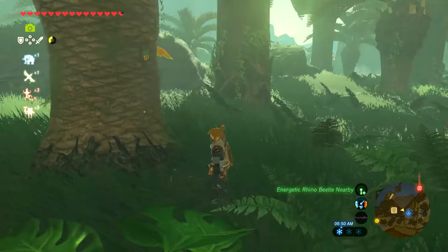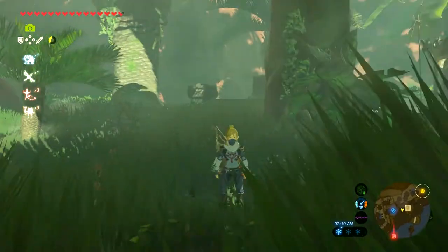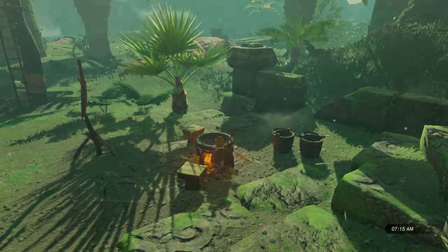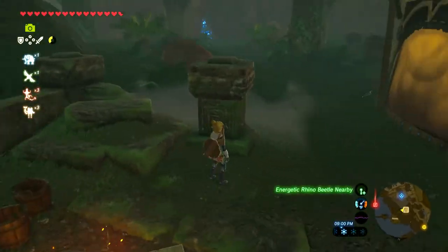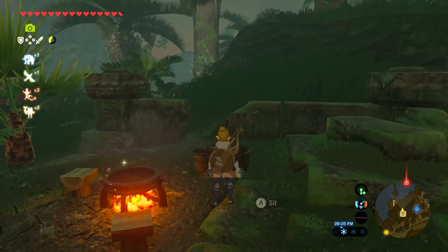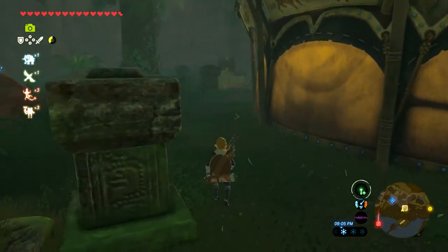Looks like we've got another one close by. Our beetle just vanished because it is now 7am, and they only appear between 7pm and 7am. We're going to wait for night and rest until 9 o'clock. We've got more beetles, so we're going to use the tracking. As soon as our face is pointing towards it, it'll start pinging green — I think it's this way, a little more to the right.